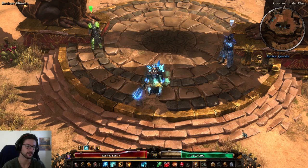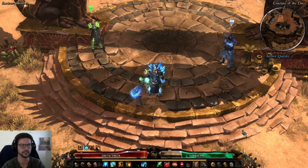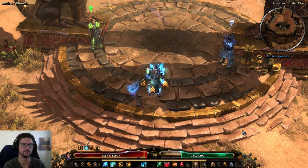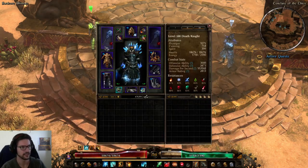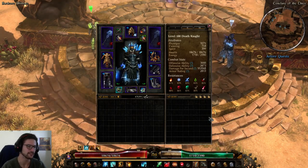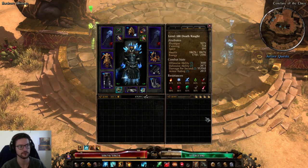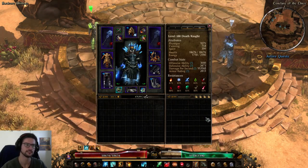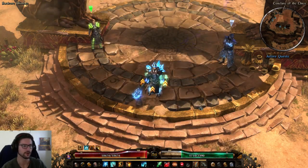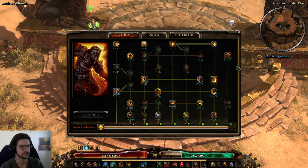First I'm gonna talk about this character and show you skill allocation points, devotion points, gear, and then after that I will also show you two different easier-to-make builds. This build is using the Shattered Realm set, which is not beginner friendly, so I'll also show more beginner friendly gear and devotion setups. I will post the Grim Tools links for those down below as well.